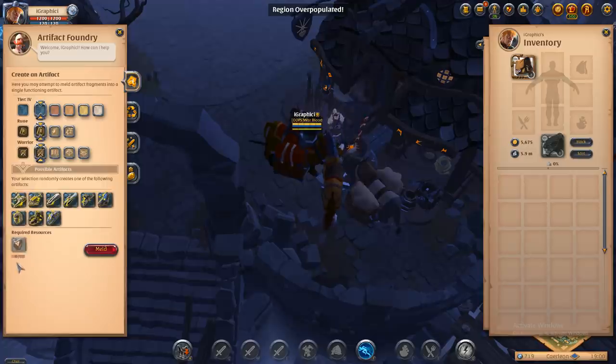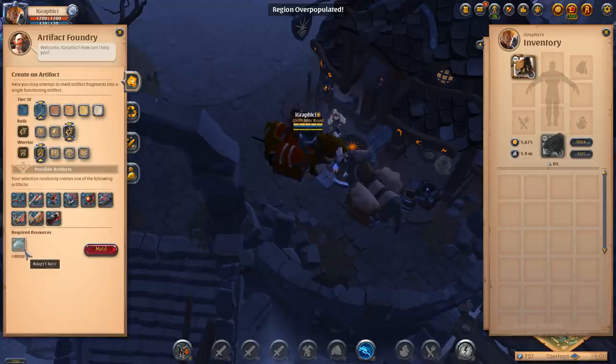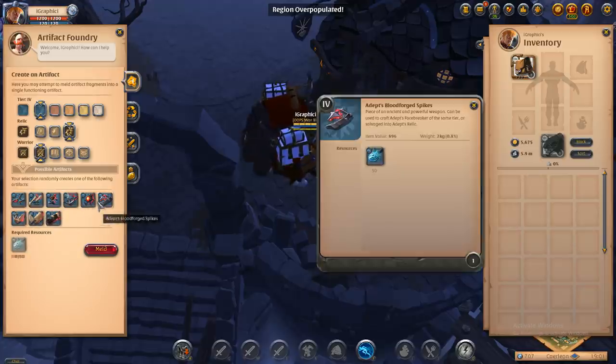Runes are probably worth the least amount but they also cost the least to buy on the auction house. Souls are second — you can buy 50 souls for a somewhat cheap price and have a chance at something a little bit greater than with runes. Then with relics it goes up one more step. Basically you have a chance at some pretty good stuff in here.